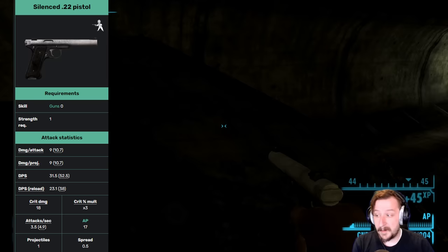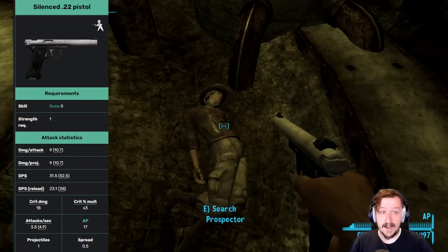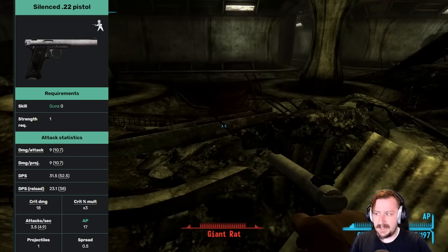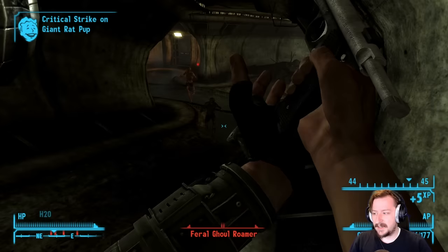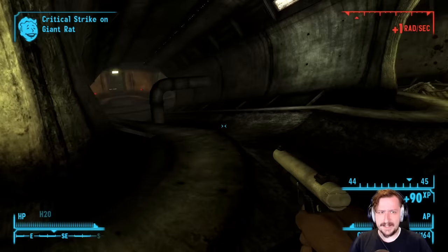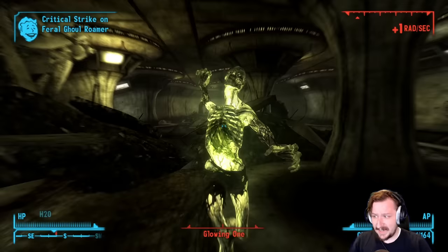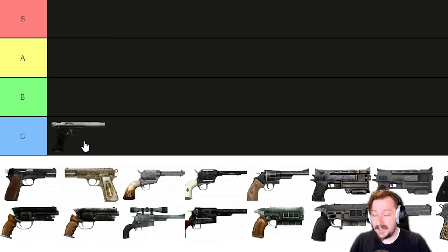The Silent .22 does low damage per shot at 9 damage base, but it has a reasonably good DPS because you can shoot it pretty quick. It has nice sights and a higher than average crit chance at 3x crit, doing 18 damage on crit — more than normal. It's fairly accurate, doesn't need any sneak to bring into places, and only requires 1 strength and 0 guns. It goes into C tier — once you come up against armored enemies it falls apart, but hollow points can make it a little menace against soft targets.